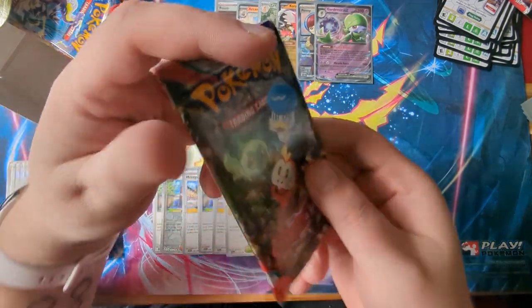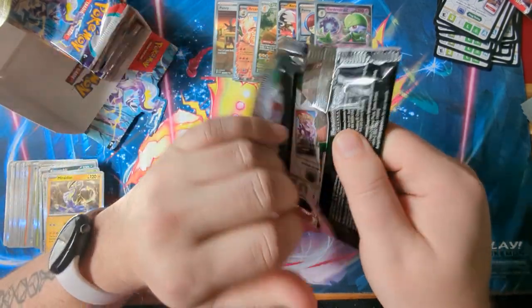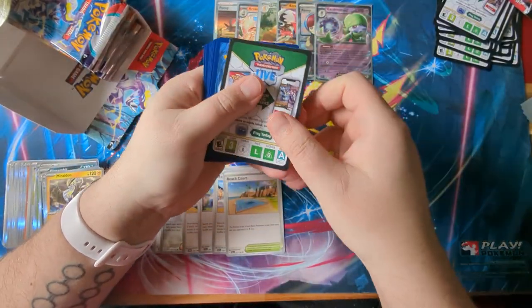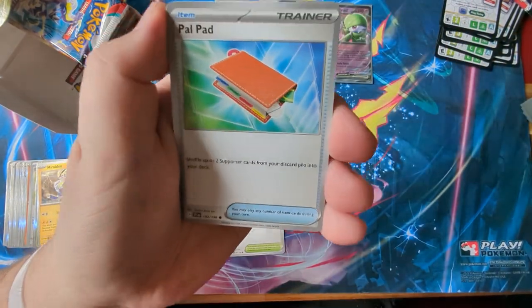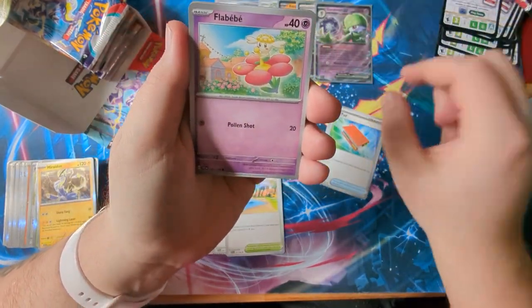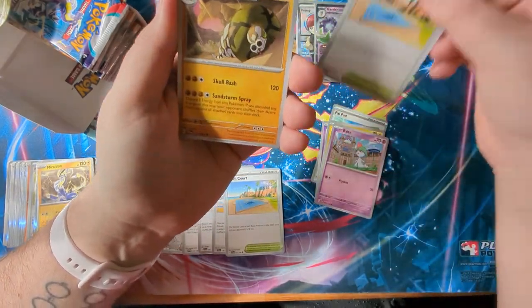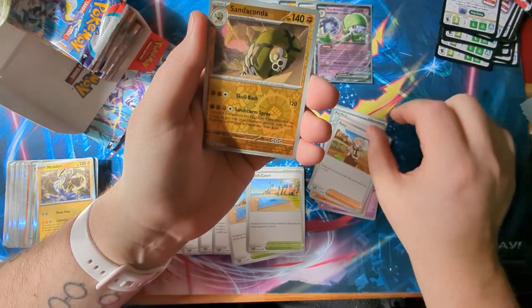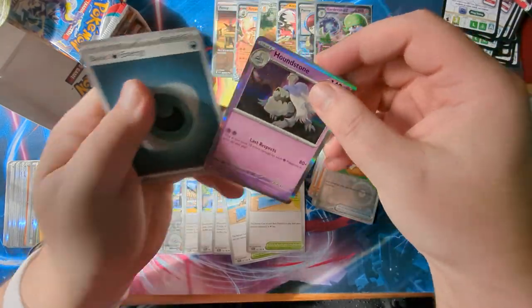Another pack — these packs really open a bit weird. We've got a Power Pad, always-reprinted Flabibi, Toxel, Rolts, a Beach Court — yay! — Sandaconda, a Katie, another Sandaconda, a Picnic Basket — and a Houndstone.